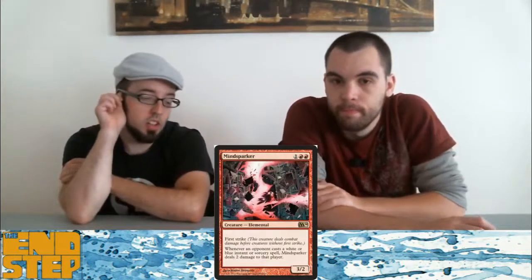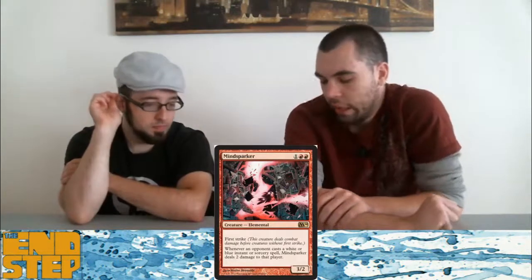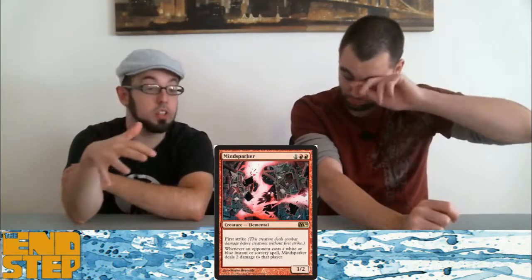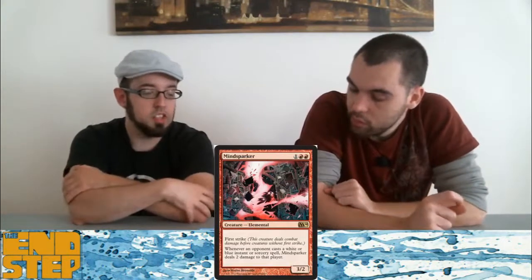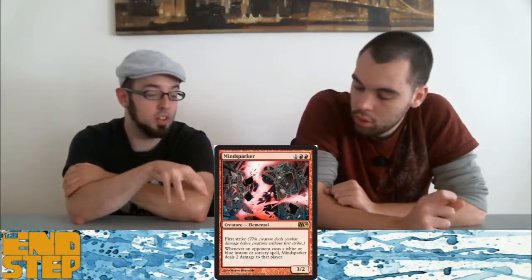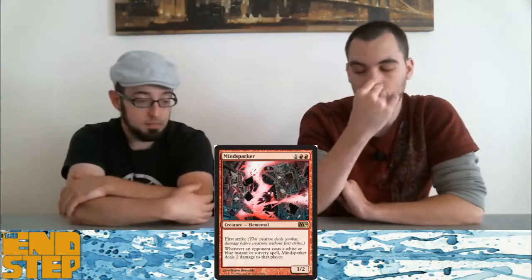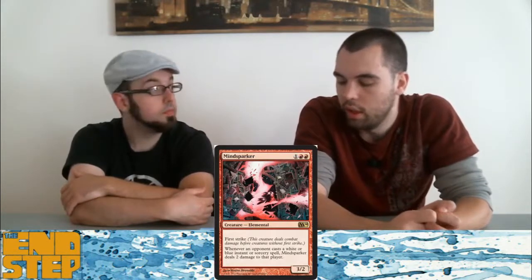Mindsparker — this card is really good in my opinion. Yeah, a lot of people really hate this card, but I kind of agree — it's got more potential than I gave it credit for. It's a three-mana 3-2 first strike, which is already good, and then the bonus is really relevant. Free shocks every turn — in a matchup against Blue-White, they have to play spells even just to deal with this, so you're going to get at least two damage. I just thought he could have been a little more aggressive; if he was two mana for a 2-2 he'd be a bunch more playable.